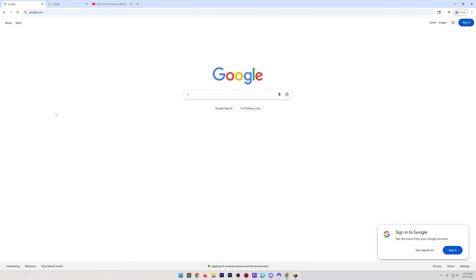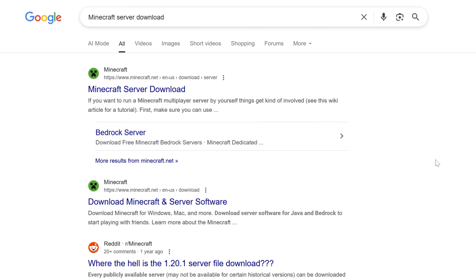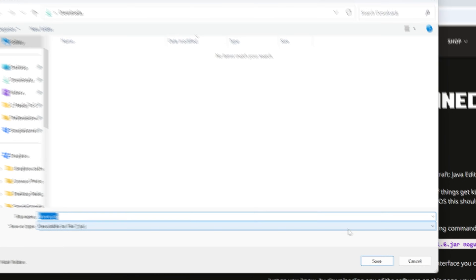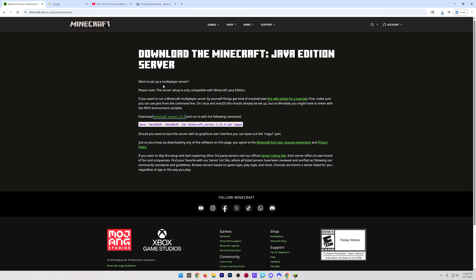First things first, we will want to go to Google and search for the Minecraft server download. This is where you can get the most recent version of the Minecraft server.jar — as you can see it says Minecraft_server.1.21.6 here. All the links mentioned in this video are in the description. Click the download and the Minecraft server.jar will pop up — it's 100% safe to save the file and the download will begin.